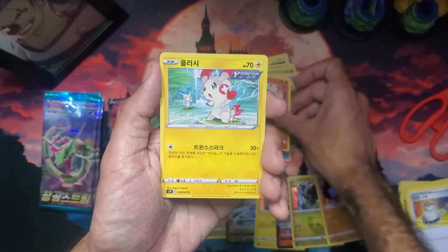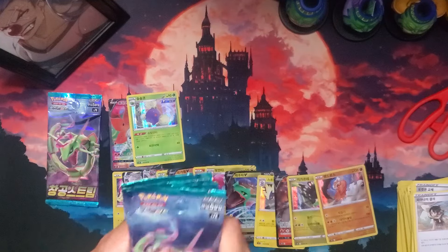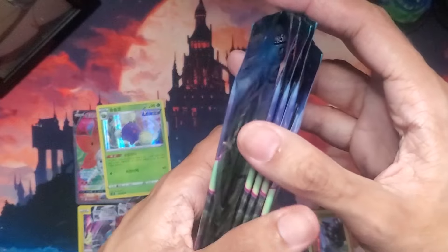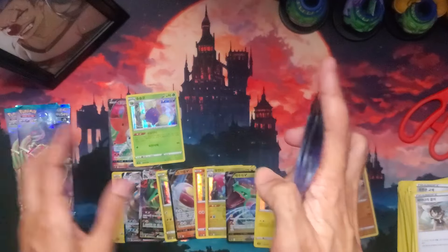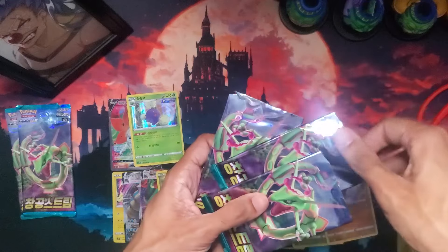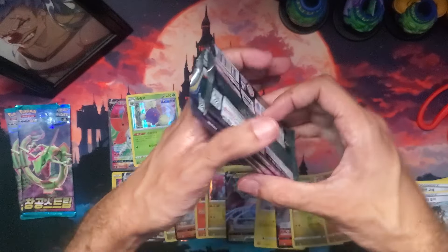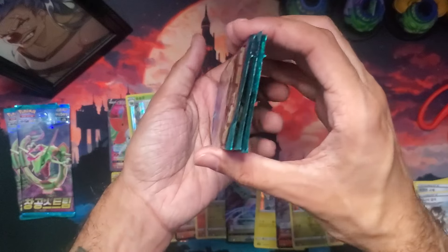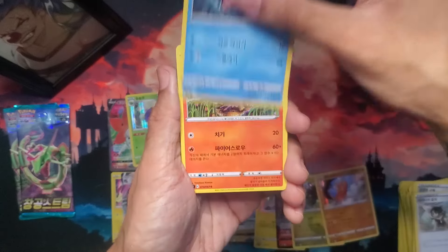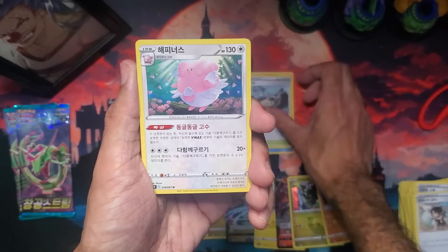Tropius, Ninetales, Plusle, Jumpluff — not bad at all. So this box was really good. Let me open those last packs. Captain Buggy, give us luck. Maybe in our last couple of packs there'll be crazy error packs with like ten Rayquazas in it, right? Totally.